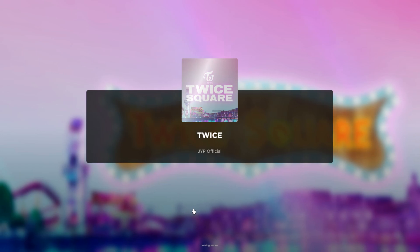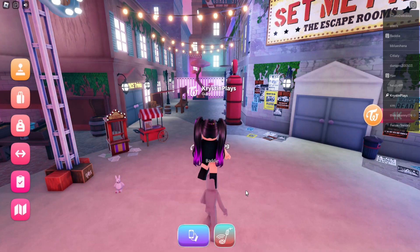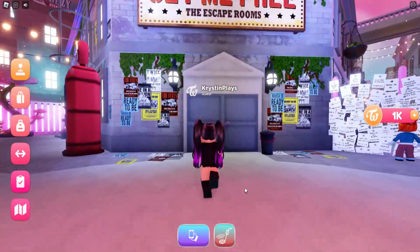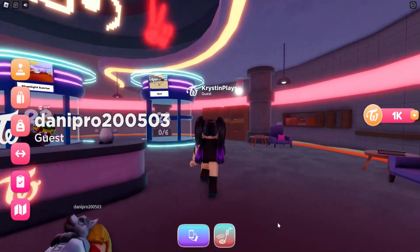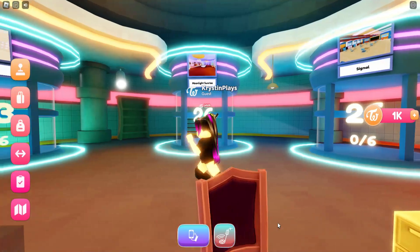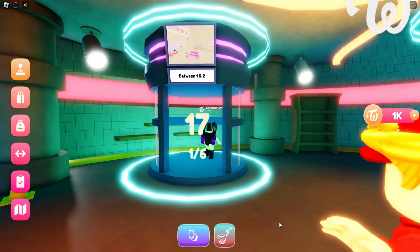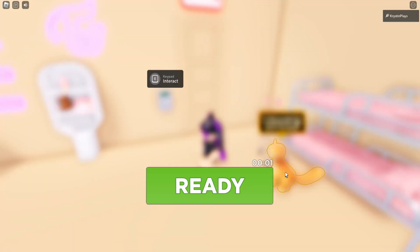First, let's go ahead and join the game Twice. I'll link this game in the video description. Once you join the game, we're just going to go over to the escape room area and walk through the door. You'll see there's three mini-games, and you're going to need to play all three to complete this.